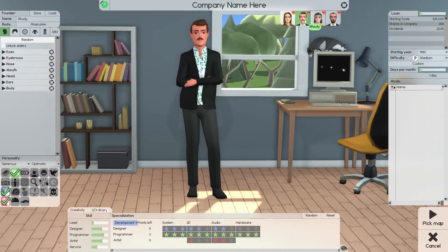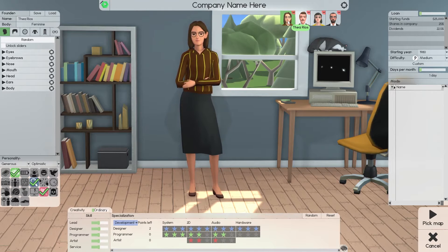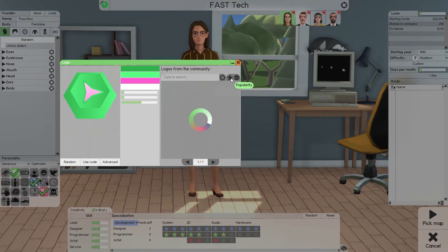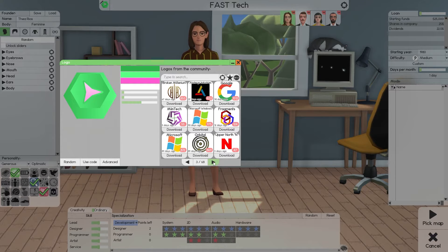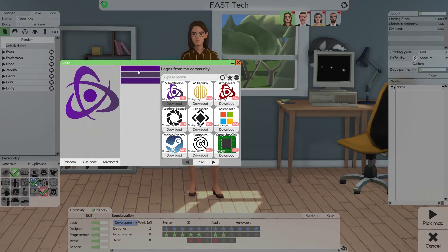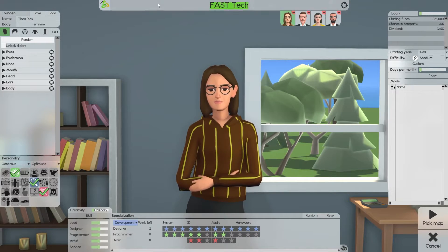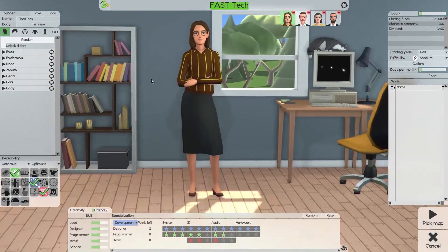Al and Rhodi will be the programmers on the team; Ava and Tia are going to be the designers. First we're going to select the name and select the logo. I like this logo better — we'll go with this one. Click download, change the colors, and that's going to be our new logo. We've selected the company name, logo, and founders.